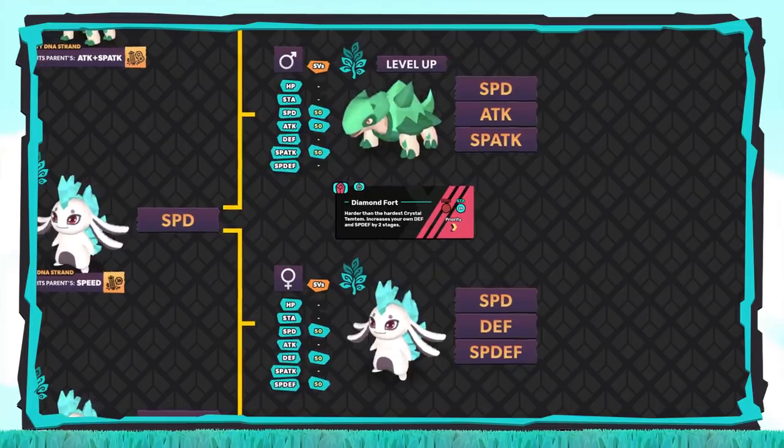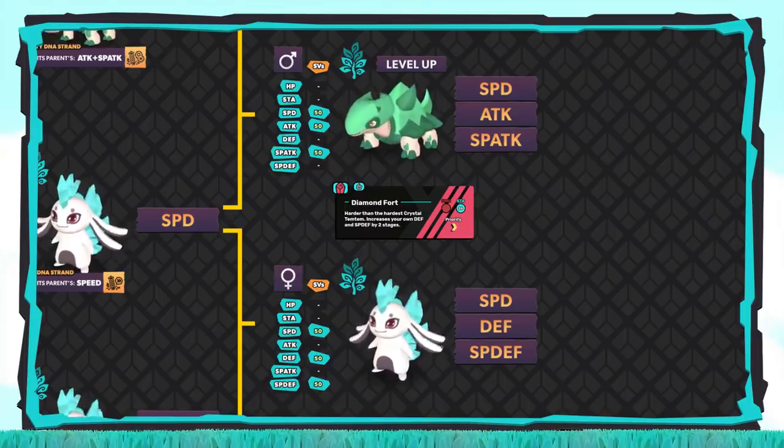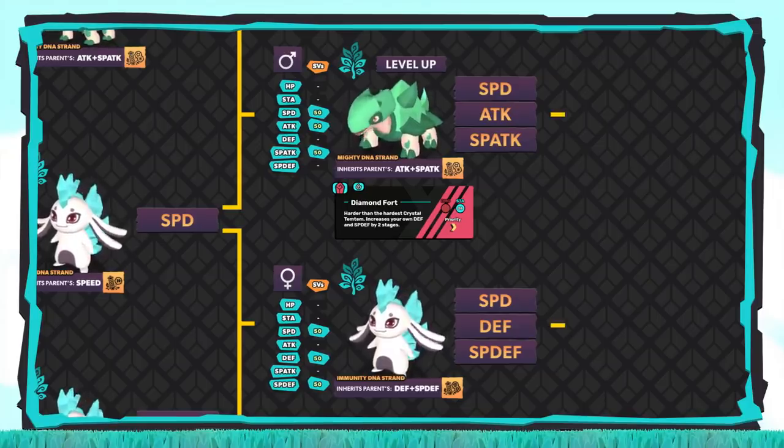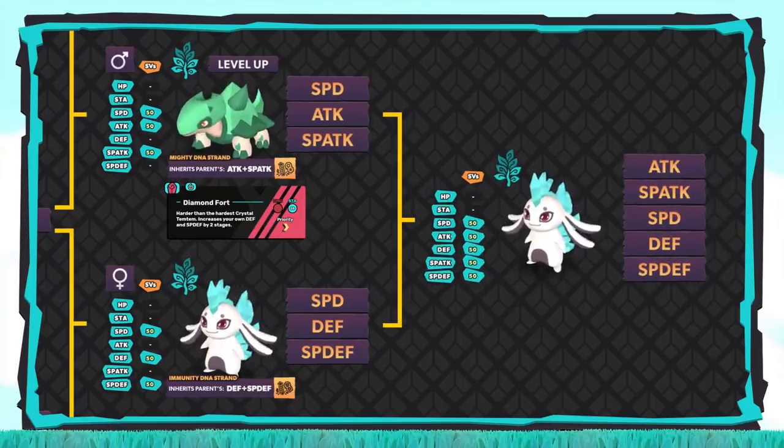We're getting close to the end of tree 1, so let's make sure we're all on the same page. Before we breed any further, we should have the following: a male Sherald with perfect SVs for Attack, Special Attack, and Speed, and it should also know the Diamond Fort ability — and a female Lapinite with perfect SVs for Speed, Defense, and Special Defense. Because Speed is the shared stat between both parents, we don't need an item to guarantee it passes on. We'll equip the Sherald with the Mighty DNA strand to pass down Attack and Special Attack, and equip the Lapinite with the Immunity DNA strand to pass down Defense and Special Defense. The resulting Temtem should be the final parent — the parent with 5 perfect SVs and the last Temtem needed in tree 1.